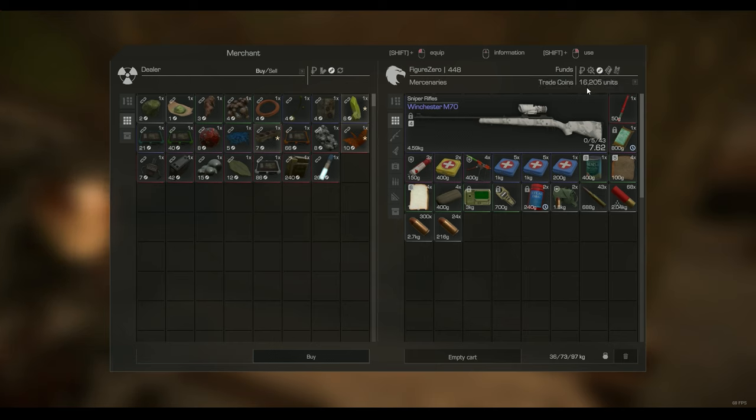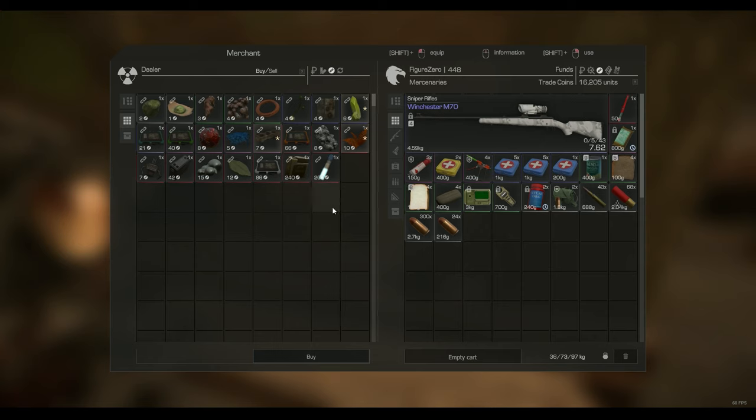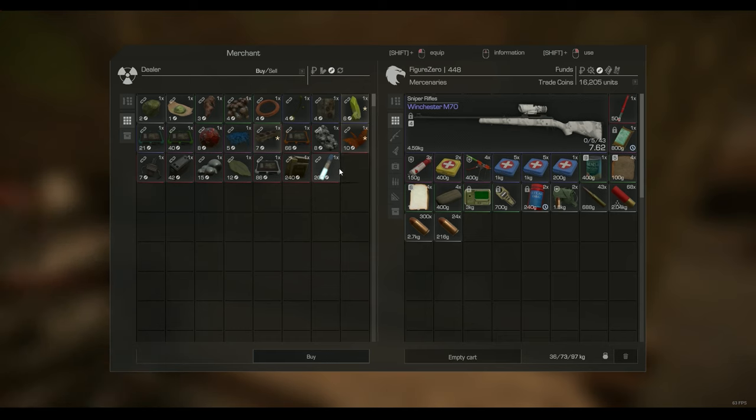So I have about 16k trade coins. You can get trade coins pretty easy, but they are still pretty rare. These trade coins can be used to get any type of barter item pretty much in the game.